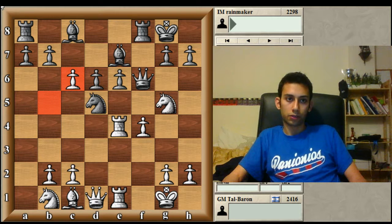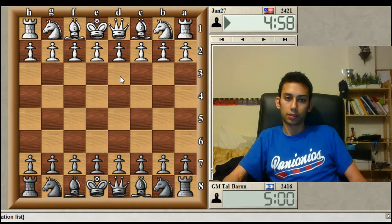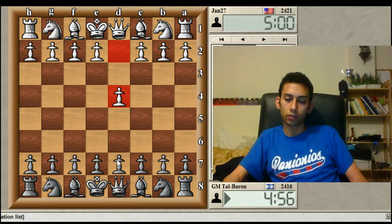To demonstrate how I could trap his Queen: after Bxe6 here, for example, instead of knight xe6, I could have played rook xe6, which would have trapped his Queen. Feel free to check for yourself.